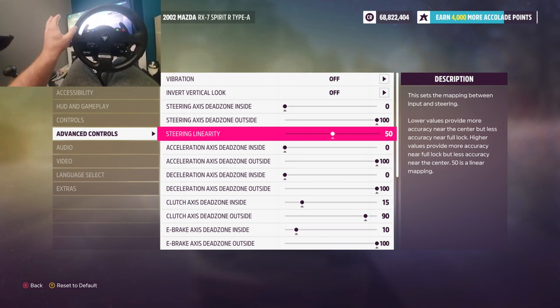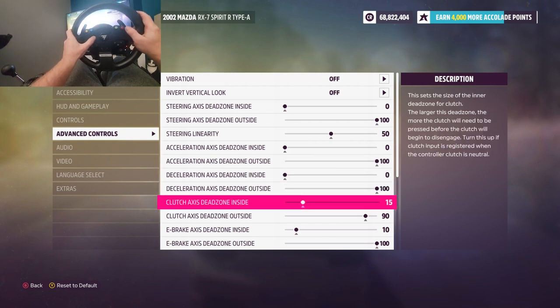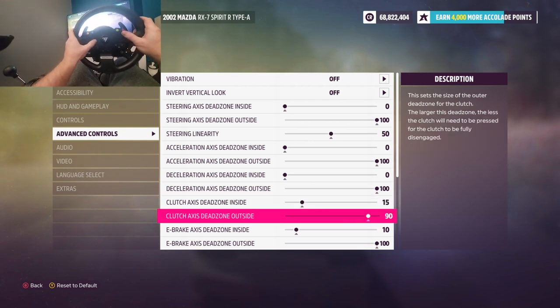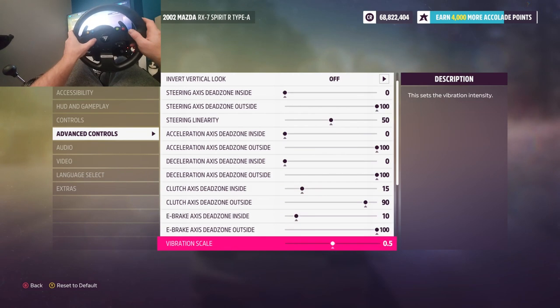Acceleration dead zones: we don't need to muck about with anything other than the clutch. I like a little bit of a dead zone on my clutch - if I'm resting my foot on it, it can be pushed down a little bit. Also when I'm disengaging and engaging I like to have a little dead spot on the inside. I drive a car every day so I just like it a little bit realistic like that - I use 15 and 90. E-brake: 10 and 100 - really it's a switch, it's on or off. It's on my paddle so it makes no difference.